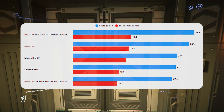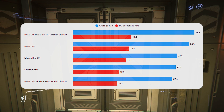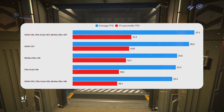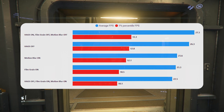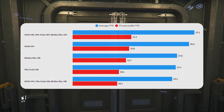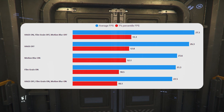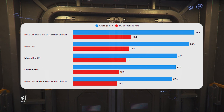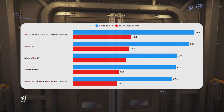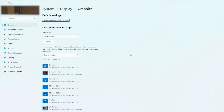Next, we've got HAGS off, and you'll see we've dropped about a frame. When we're talking about tiny differences in performance like this, it's hard to tell — even over 20 servers it could just be variance — but it potentially suggests that there is something going on with HAGS. In theory, Hardware Accelerated GPU Scheduling could be doing something here.